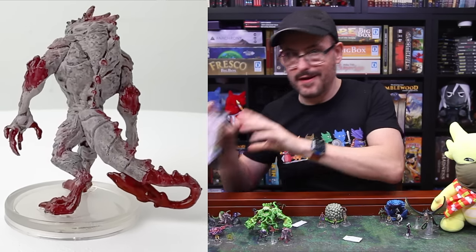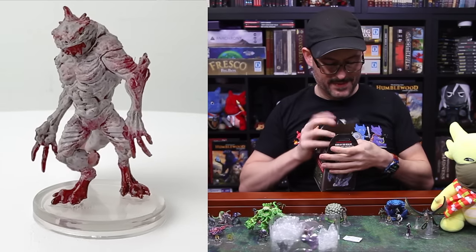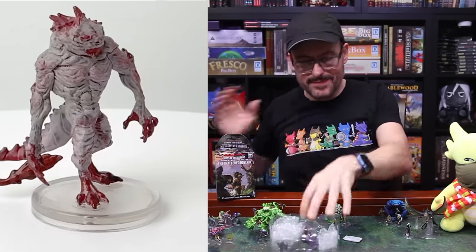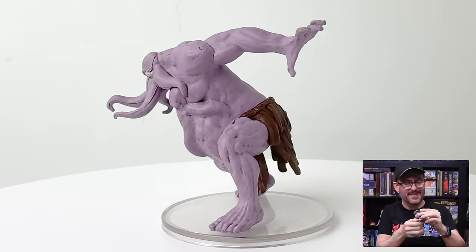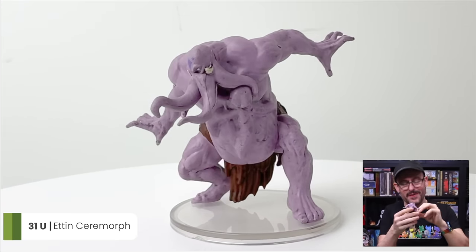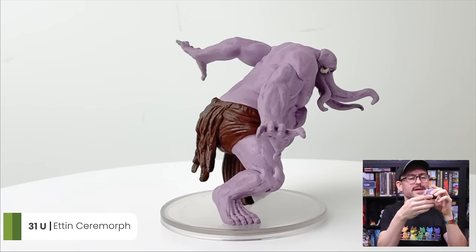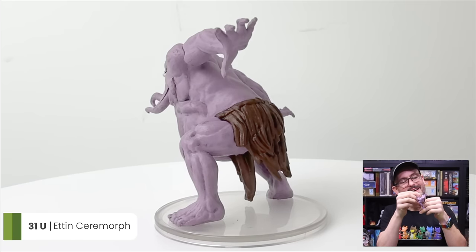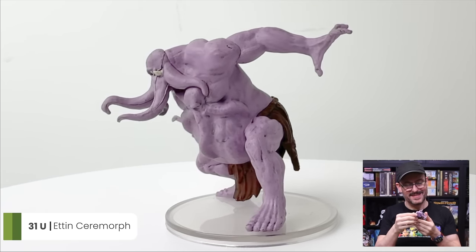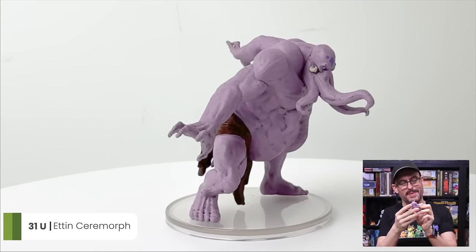We got one box left. Our large in this box — we have an Etan Ceramorph! Very cool, we need more Ceramorph creatures. We got a couple in some of our last sets, like a little Gnomish one, I think. This is an Etan that's been turned by a Mind Flayer — so it's an Etan Mind Flayer to some extent. I really like that, it's also nicely painted. The second head is embedded in its chest — a little bit gross, but kind of cool. That's about as unique as you can get.